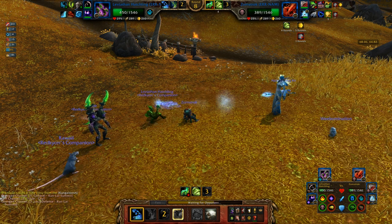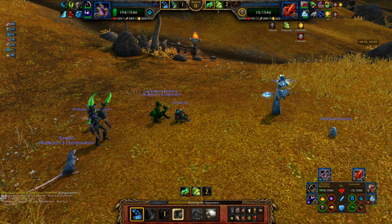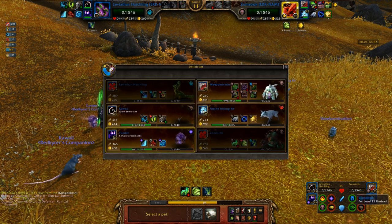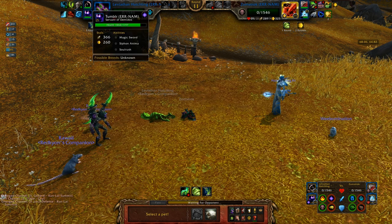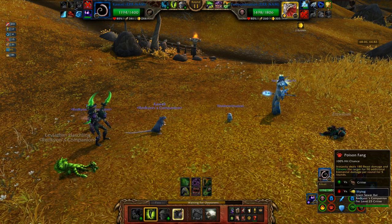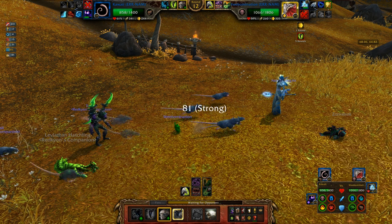Even if he does have Dazzling Dance - looks like he's going to try to go one for one for damage. I don't know why he's trying to fight my Leviathan Hatchling. Looks like we have the same speed now. Let's throw up Toxic Skin just in case I live this. Nope, he crit. Giant Sewer Rat should have a good matchup against both of his remaining pets. Servant of Demidoss - I'm going to need him to burst down Weebomination. I could also just burst him down with the Giant Sewer Rat. I'm going to go for a Poison Fang and then Stampede.